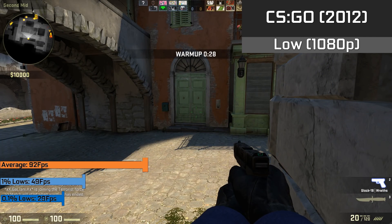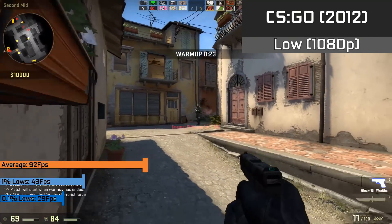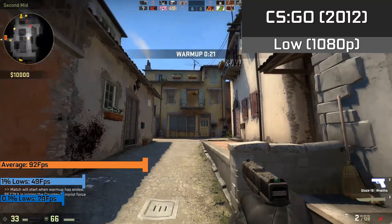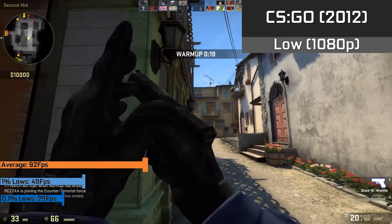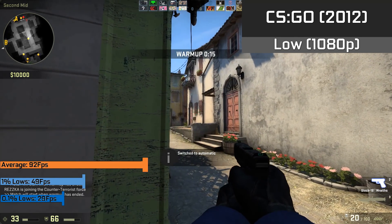CSGO, of course, everyone's favourite esports title, ran fine in 1080p with a 92FPS average, which is way more than enough for most competitive players, especially considering you could pair this with any basic SFF system, allowing you to play some of those smooth 1080p esports titles for a low price.